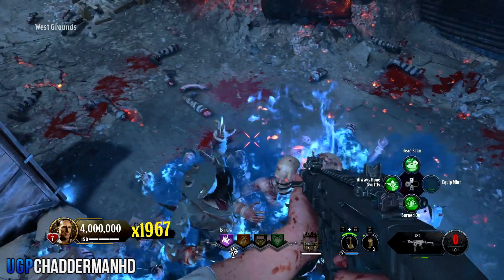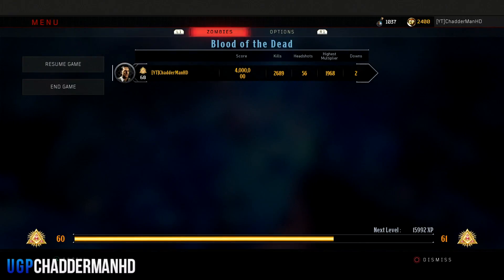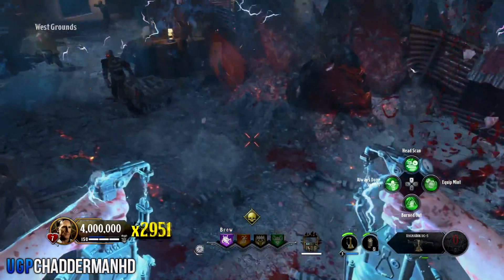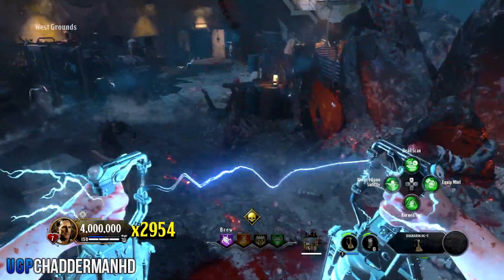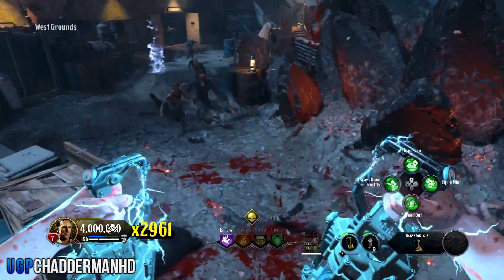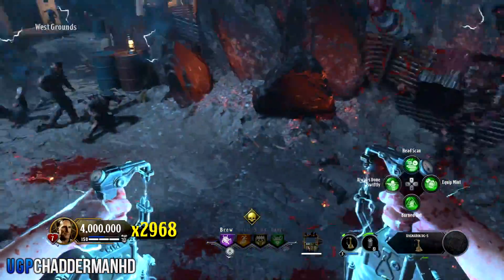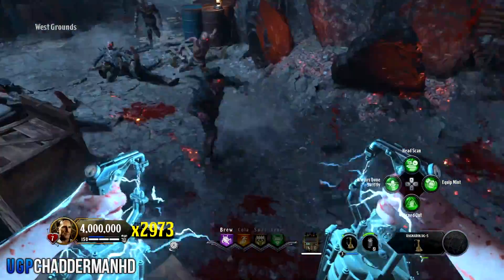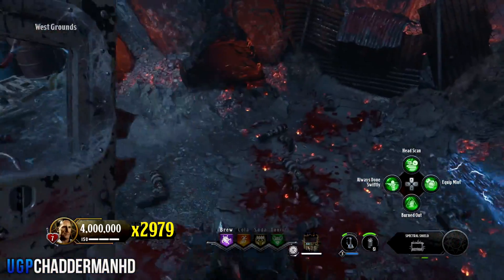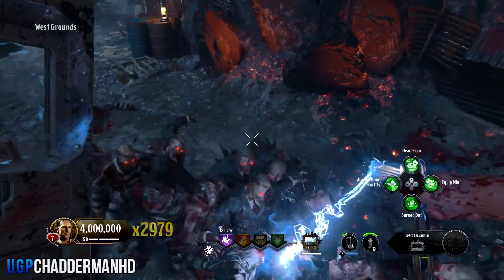Once you fill up your specialist weapon or elixir, start using it and keep killing zombies. As you can see on screen, if I pause the game you can see my level was at a certain point, and if I pause it again you'll notice I've gone up slightly. You have to always be killing zombies to make sure that multiplier is going as high as possible. The higher it goes, the more you level up, and eventually you'll get to Master Prestige in pretty much no time.